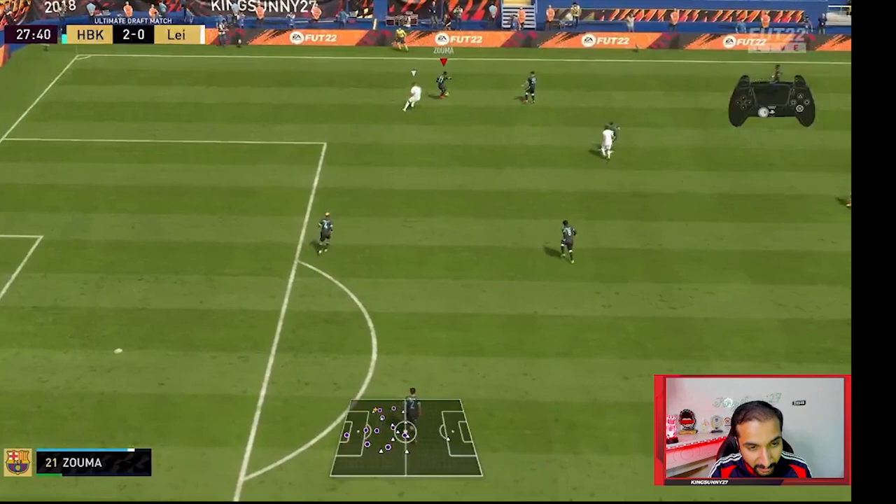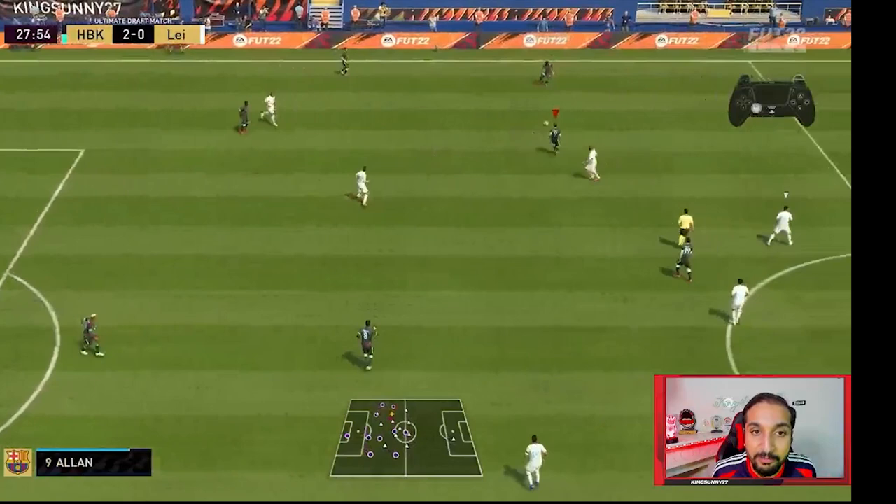Why am I doing a double ball roll with Zuma over here? I do a double ball roll so I face the direction I am passing into. Most of you would literally just press X in the direction you want to pass and panic and lose the ball. Do not panic. Always try to do these little ball rolls. To do a ball roll, you hold the right stick either towards the right or left of your player and he does a ball roll. It's a very effective skill and you should use it in your build-up play.